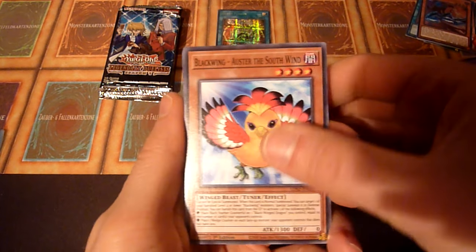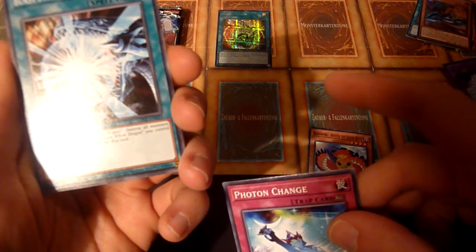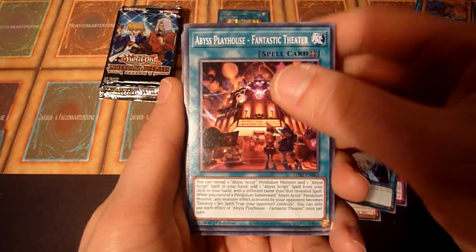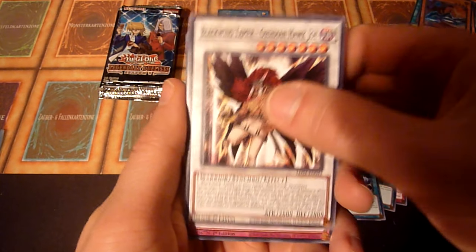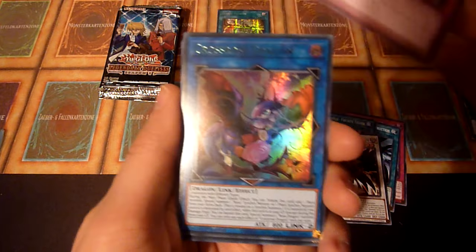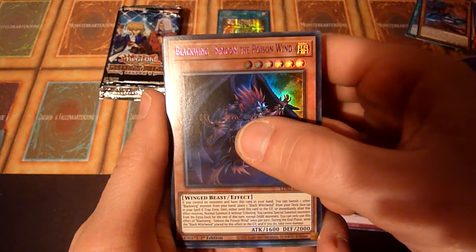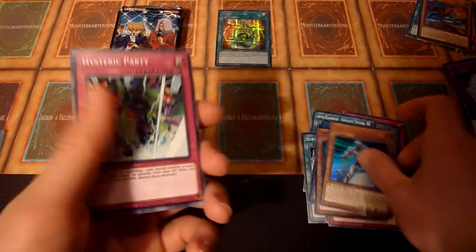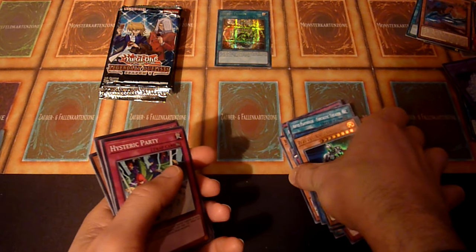Let's get some decent Blue-Eyes stuff. We have Photon Change — yeah, Change, not Chance. First Stream of Destruction — cool artwork, not gonna lie. And there's a Crossroads Dragon. Blackwing Seamoon the Poison Wind. And Galaxy Knight. Not that great. And of course no Cyber Dragon Seeger in here.